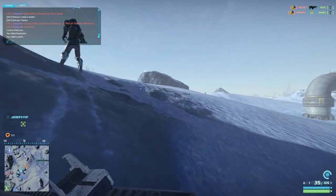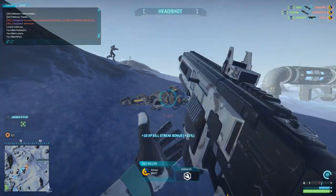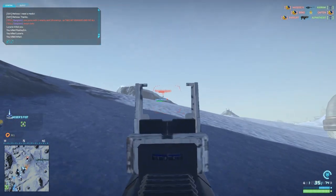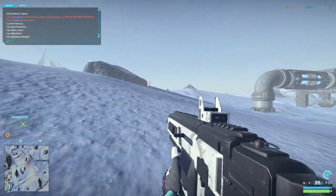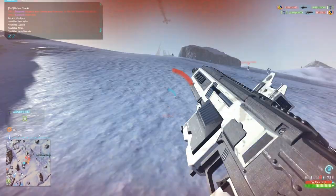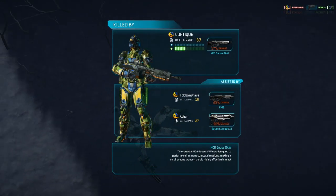Where the gun really shines is medium range. At the very end of the video I'll put in a clip of a nice killstreak with free reign over enemies at medium range. The bullet speed is among the highest in the whole game — it's only beaten by two NC assault rifles, the Gauss Rifle and the Gauss Rifle Burst, and by the bolt action sniper rifles. With high velocity ammo it might even beat the sniper rifles, though I'm not entirely sure on the exact amount that high velocity increases bullet speed.